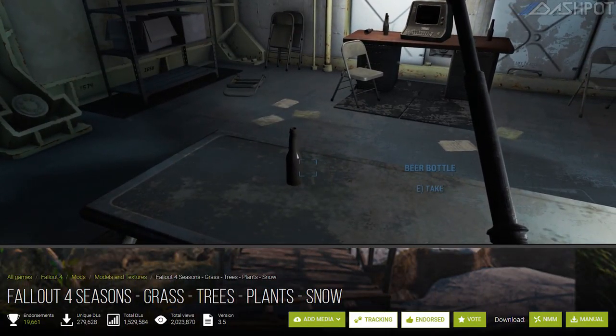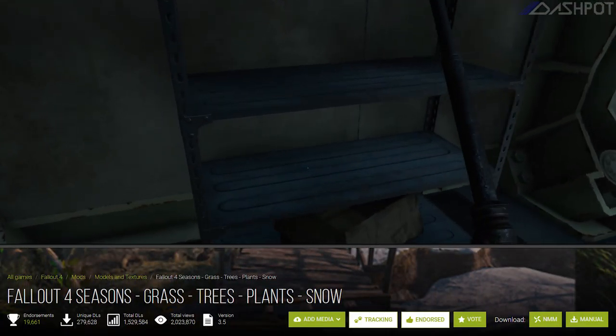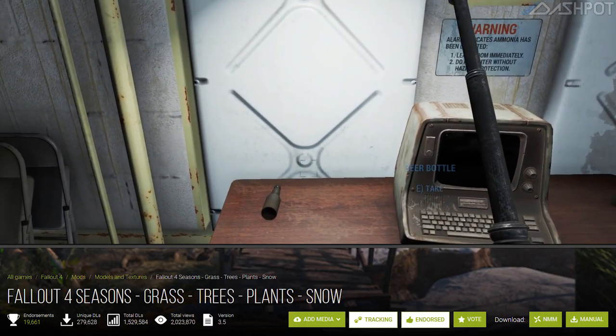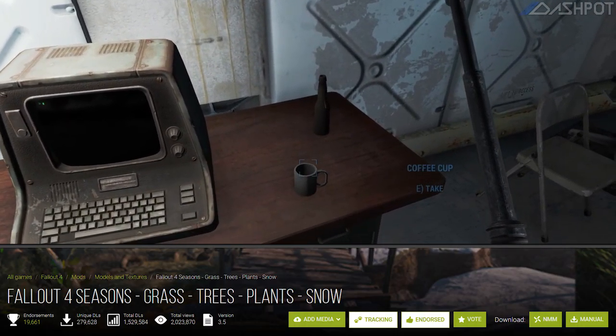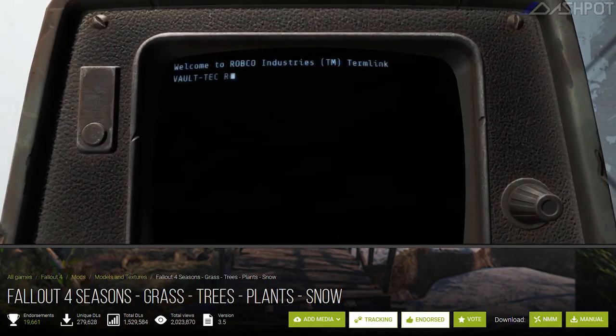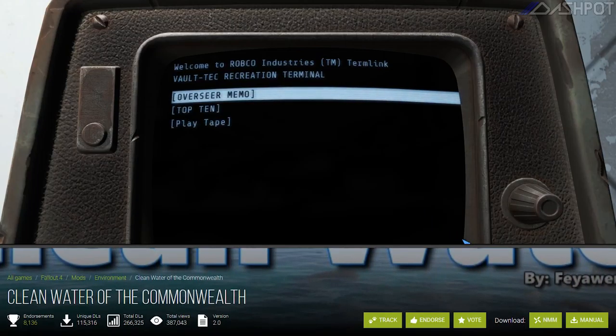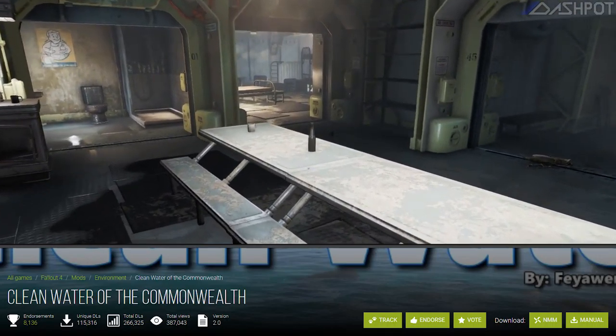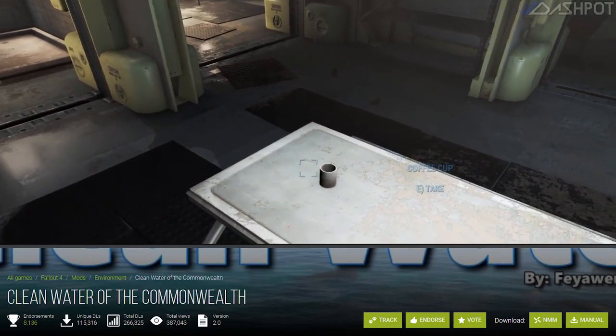The next big thing you'll notice — it's now springtime! Fallout 4 Seasons Spring, to be exact. I've installed all the recommended options that go along with it as well, including more grass, additional shrubs, and changing the fallen leaves into spring flowers. I've paired that with Clean Water of the Commonwealth, which gives the water a beautiful tropical feel and makes it so you can see fairly deep into the water itself.